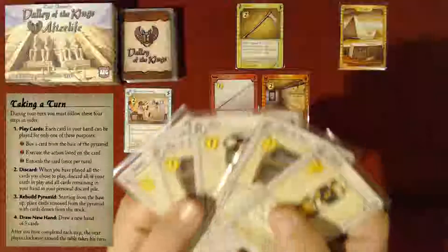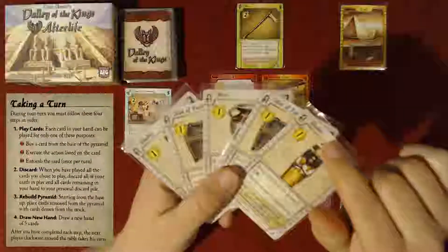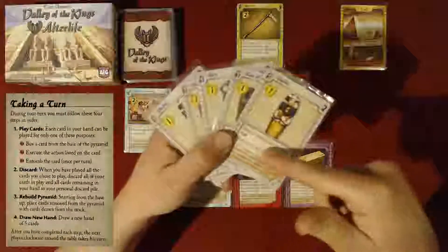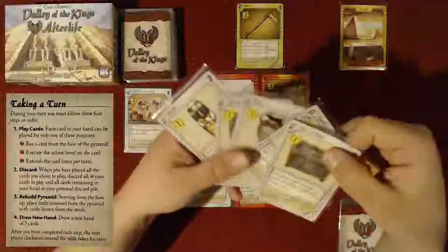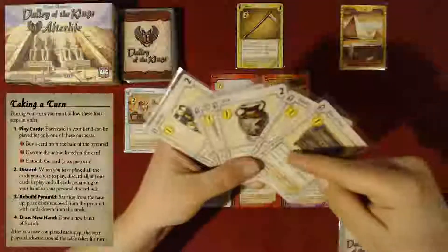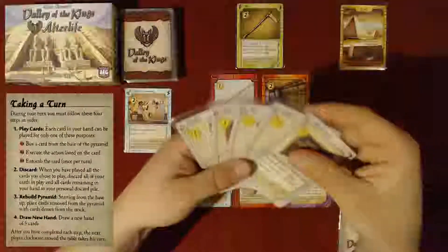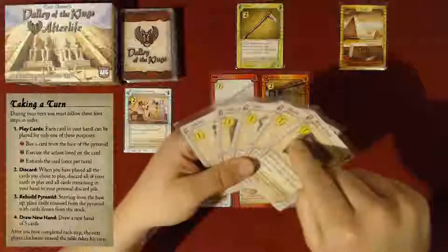Alright, I've drawn my five cards and I've got two Shabti figurines, two boxes of food, and one urn. They each could be used for their special ability. Shabti lets you swap two cards in the pyramid, the box of food lets you sacrifice a card in your hand — putting it in the Boneyard — then entomb a card with a lower cost. The urn puts the top card of your discard pile on top of your deck. But instead of the actions, I'm just going to use them for money at this point.